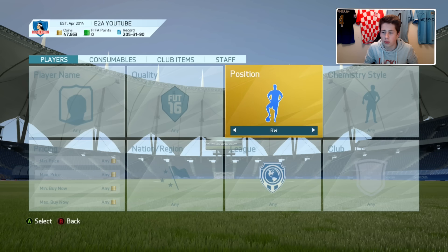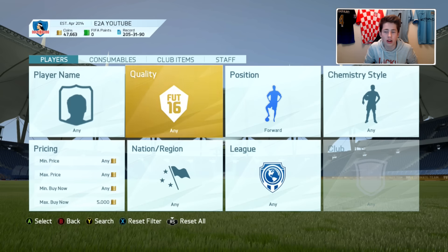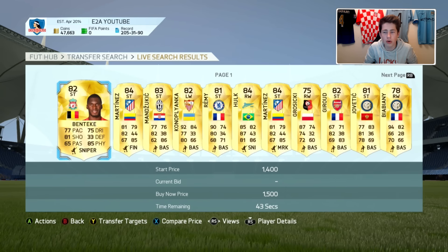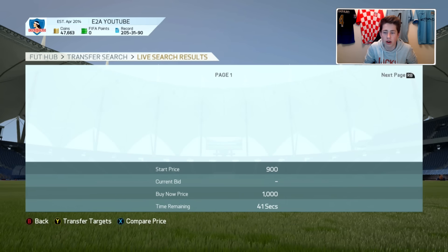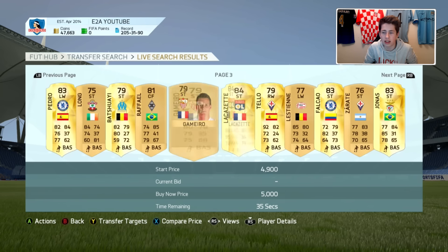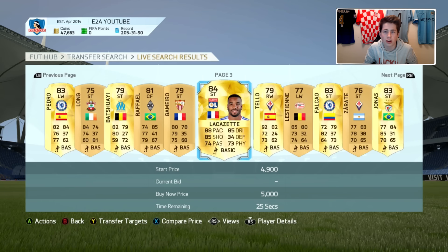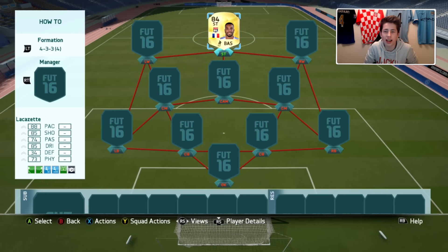I want a forward as my star player with a maximum budget of around 5,000 coins, so I can build the team around them. Going through the pages, I think Lacazette is going to be that man — he looks very, very good: 88 pace, 85 dribbling, 85 shooting, and I haven't really used him this year. I didn't actually know he was that cheap. So I'm going to pick him up, put him in the team.